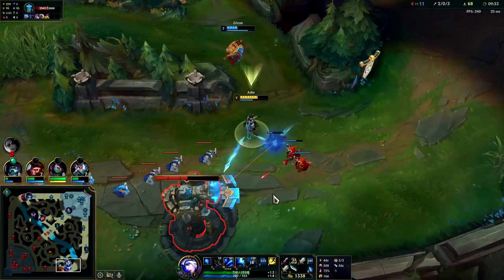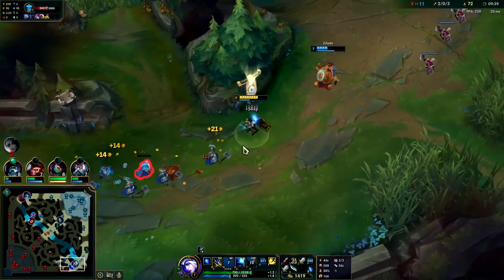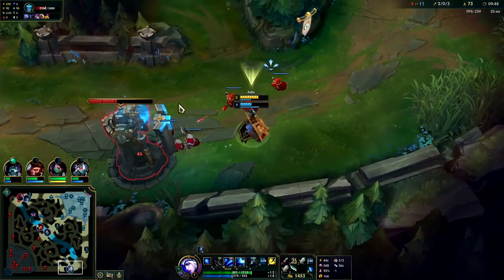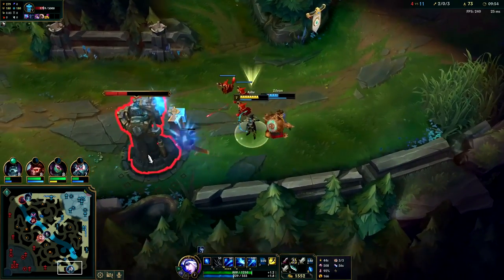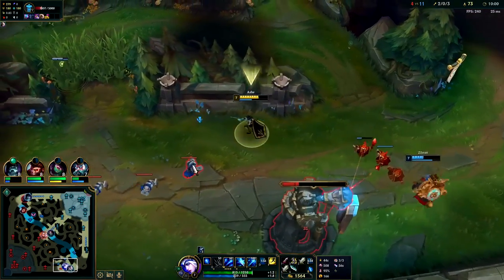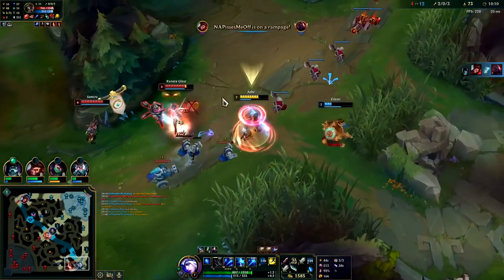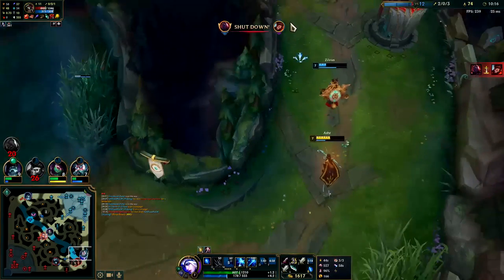She couldn't come back to lane, had to give up that wave and back off. If people are blocking you from your turret and there are more of them than you, you've got to go somewhere else. Her support's fault for not being there, but that doesn't mean she should make the mistake of trying to walk through us — she needed to do the right thing based on the current conditions. Ultimately, staying alive is the most important thing, even if you're not getting CS, because you're still getting XP.